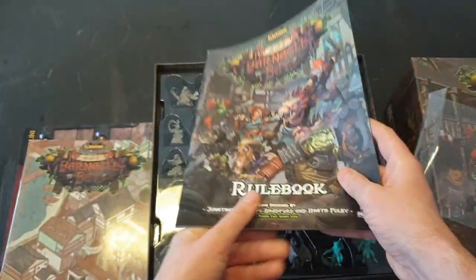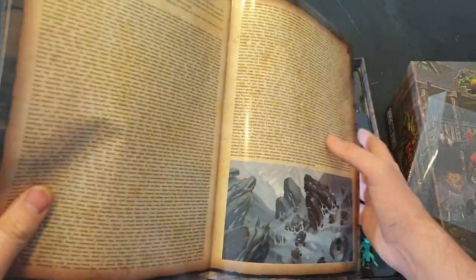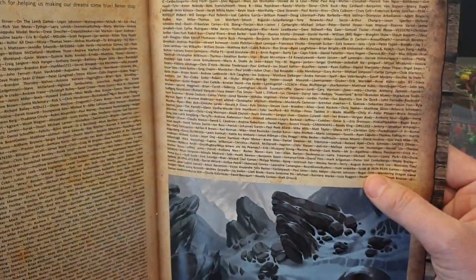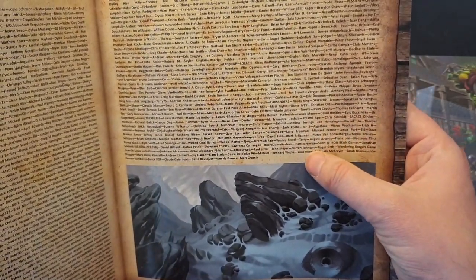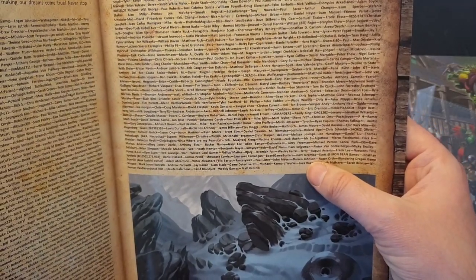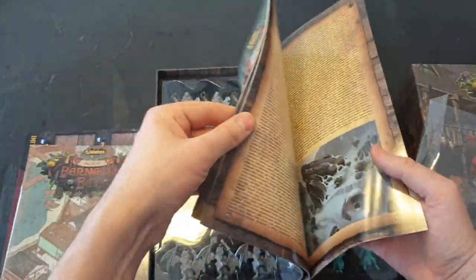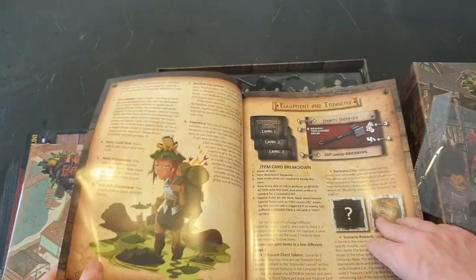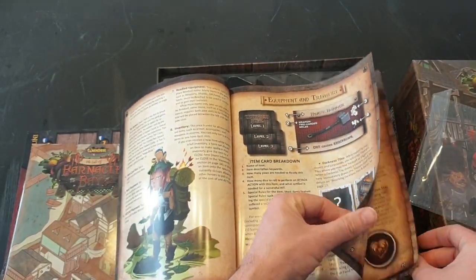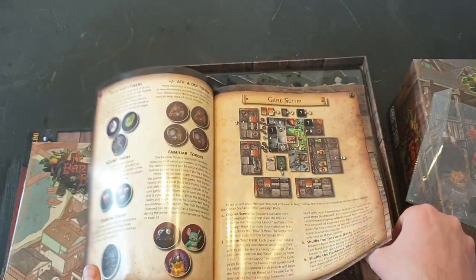And you've got the actual rulebook itself. Coolest thing — there's a backer section where you get your name popped in there, which is great. So you've got the artwork, the contents — it basically goes over each piece in the box: your dashboard, equipment and treasure, the nifty tracker, game tiles. It goes through all the contents in great detail and then gets to the actual game setup — how you set it up, your heroes, what you can and cannot do.